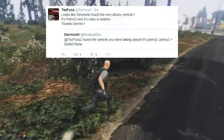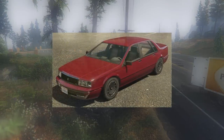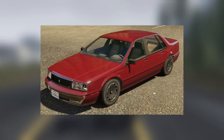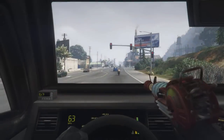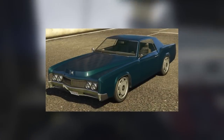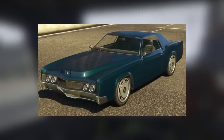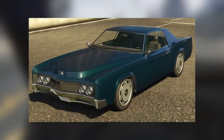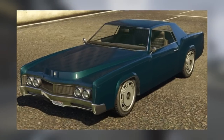Several other vehicles have also been found under the same codename, another one being the Primo 2. There is already a car in GTA 5 known as the Albany Primo, but the number 2 suggests there could be a second version or variant being added. Another car which has been found is the Virgo 2 — there is already a car in GTA 5 known as the Albany Virgo, which was added very recently in part 1 of the ill-gotten games update. The number 2 could represent a second version, maybe a topless or convertible version or something along those lines.